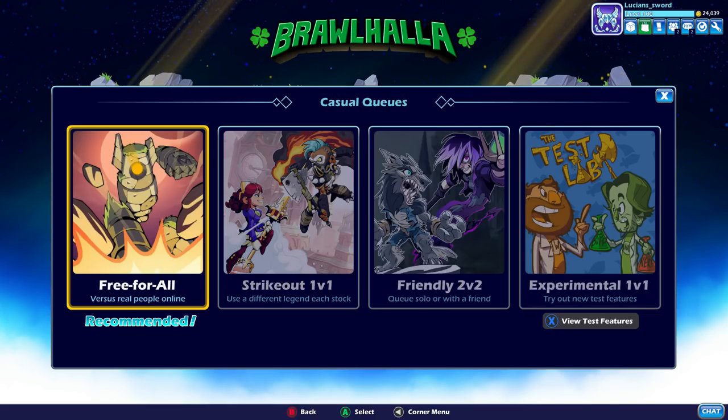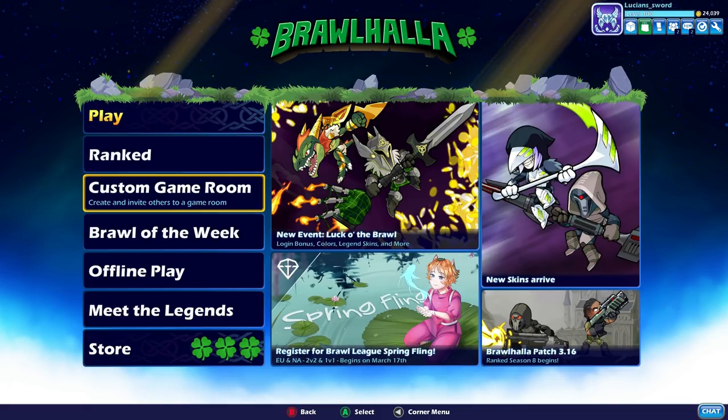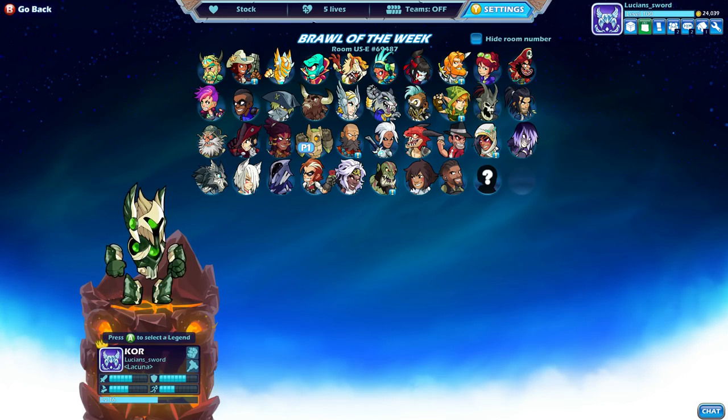I think you get the most gold by doing free-for-all because I think it's tied to the amount of XP you get as well. And fastest way to get XP is also free-for-all. So let's go ahead and jump into Brawl of the Week. This changes from week to week, but right now it sounds really fun — it's a 1v1, 5 lives, but 300% damage. So let's go ahead and do that.